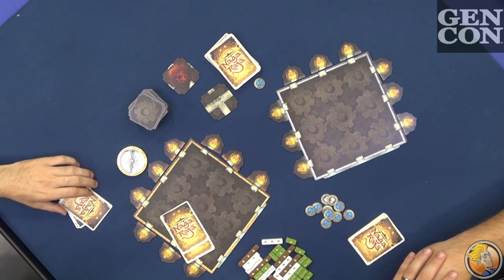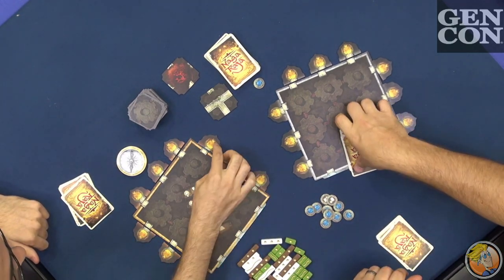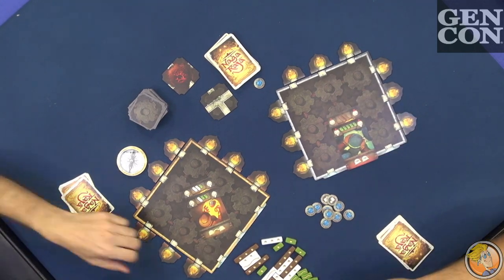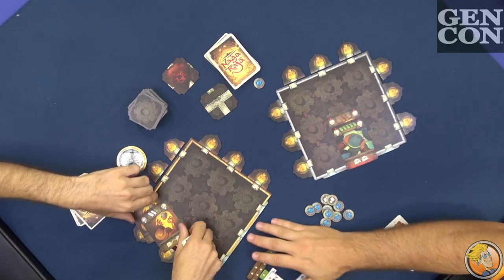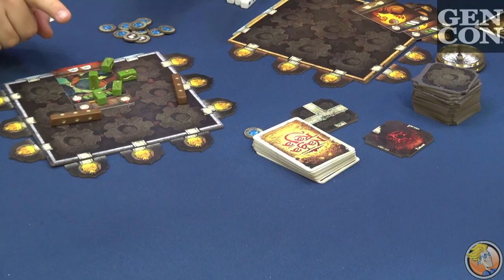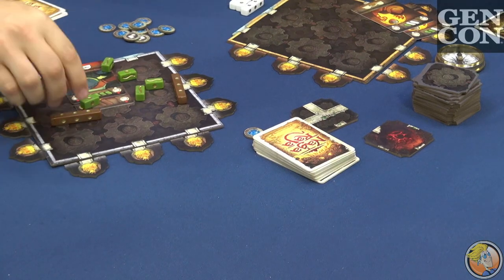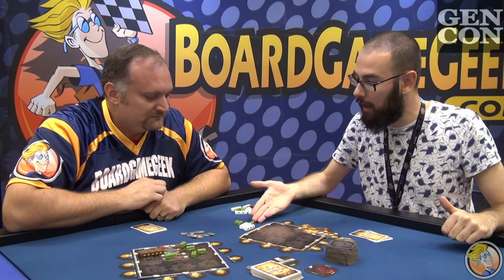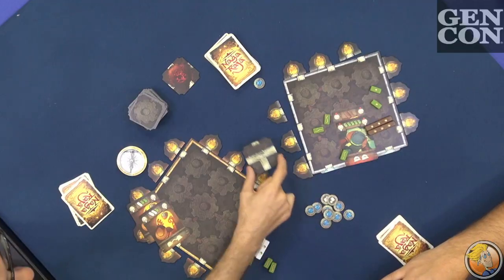So you pick some cards, and I pick some too. We flip them up, and then we roll the special dice. We look at how many points each player has — say you have seven, I have six, seven, eight. So in this case, we will resolve the tile.